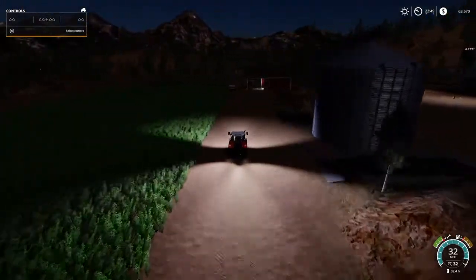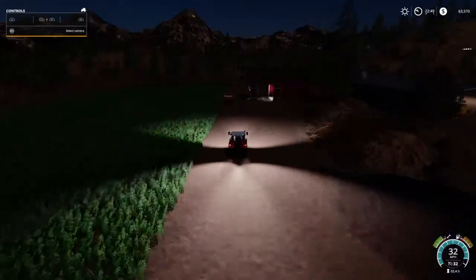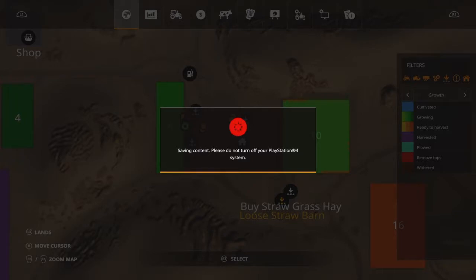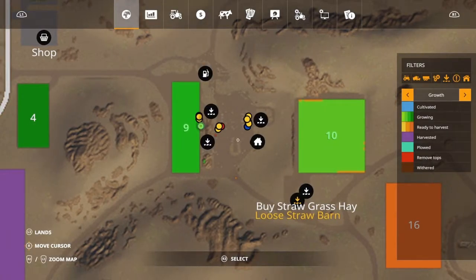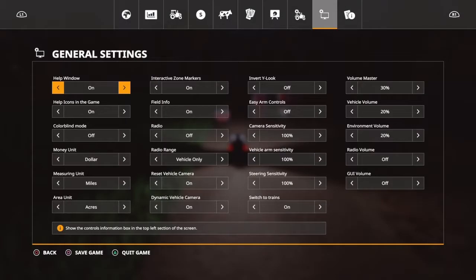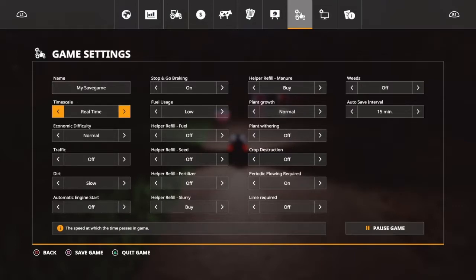Beautiful — coming up nicely. Let's make sure it's fertilized before we go any further. Needs lime. Well, isn't that a pickle? Lime is turned off.